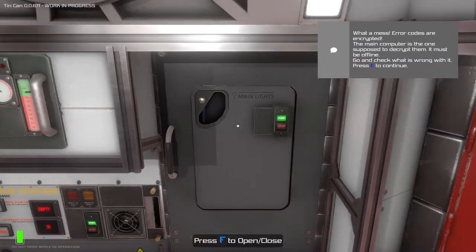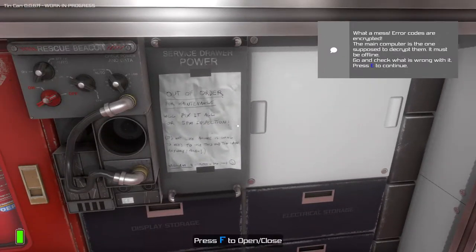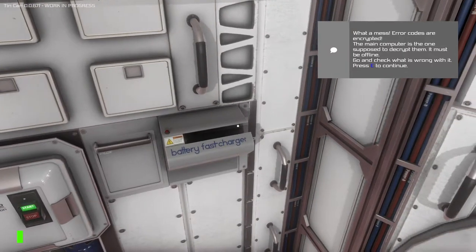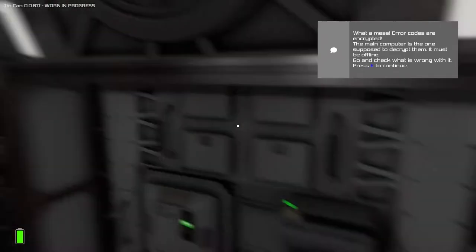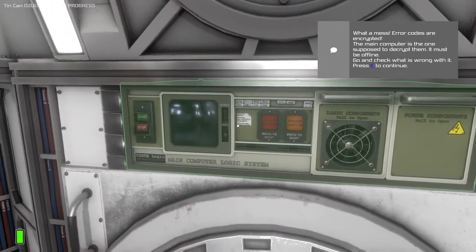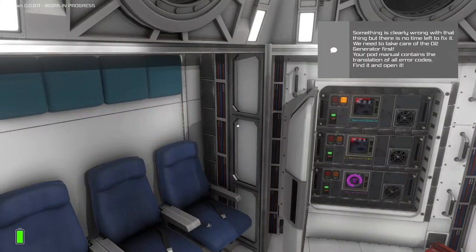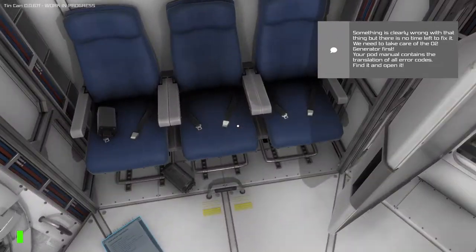We'll fix it all for a 5 PM inspection. There's our CO2 to O2 cycling station, battery fast charger. I wonder if I throw this battery in there if that'll do anything. I feel like that was a mistake. Our computer seems to be off — something is clearly wrong with it, but there is no time left to fix it. We need to take care of the O2 generator first. Your pod manual contains the translation of all error codes. Find it. There it is.